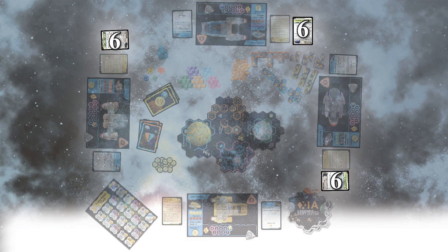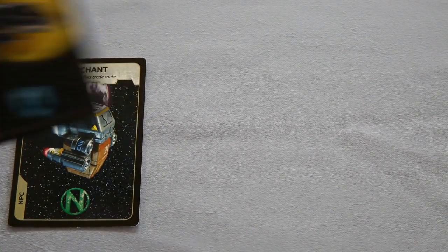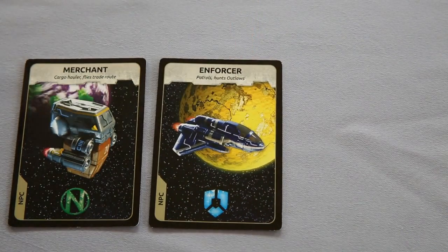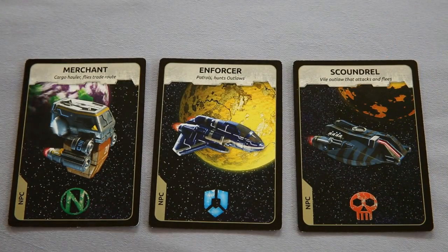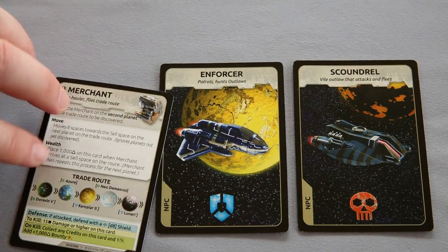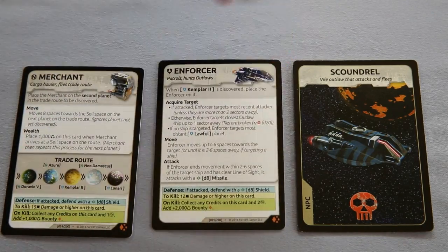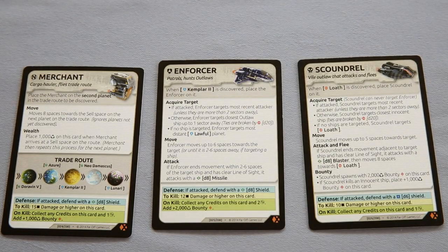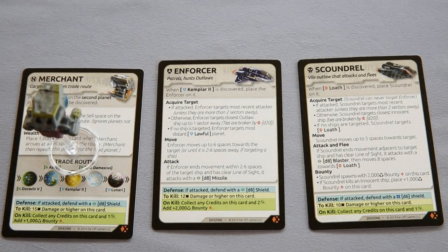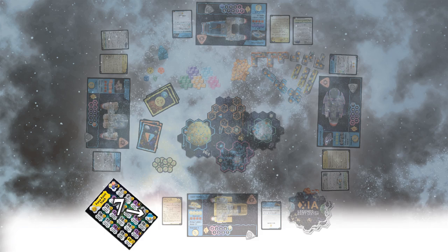Step 6: NPCs. If this is your first game, we recommend playing the first game rules, which do not include the NPCs, so you may skip this step. Otherwise, take the three NPC cards and deal one to each player. In a four or five player game, not everyone will get a card, and that's okay. The players who get cards now take the corresponding NPC miniature and place it on their card.